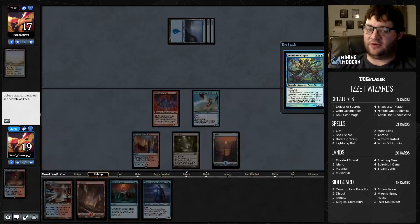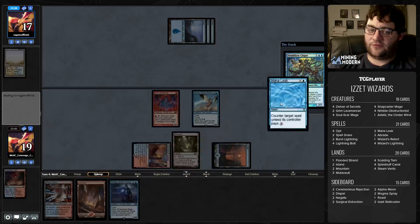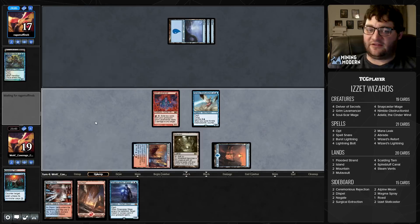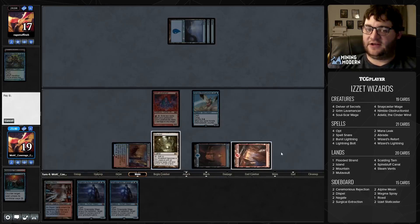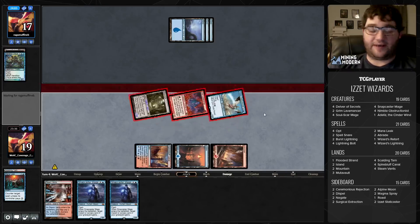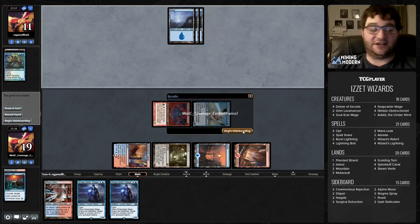In our upkeep they're going to play Vendilion Clique — I'm just going to Mana Leak that. This works out pretty well. We get to Mana Leak the Clique, attack with the Mutavault, get in for six damage — which is nice considering how much burn is in our deck — and then untap with Snapcaster and Mana Leak open. Our opponent gets a chance to do something since we tapped out. Looks like they're just going to die.